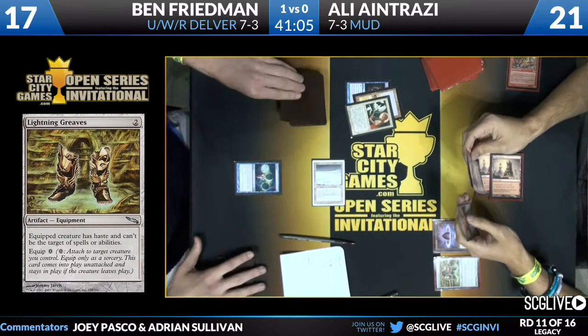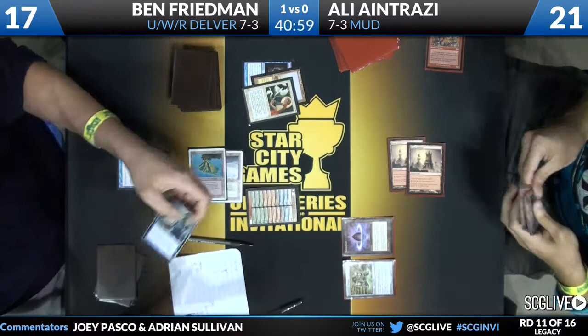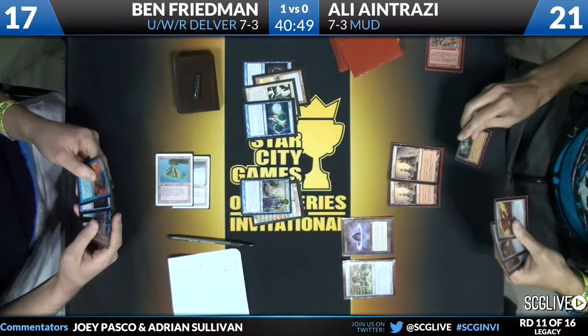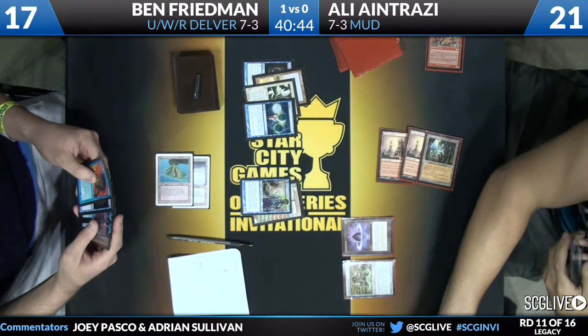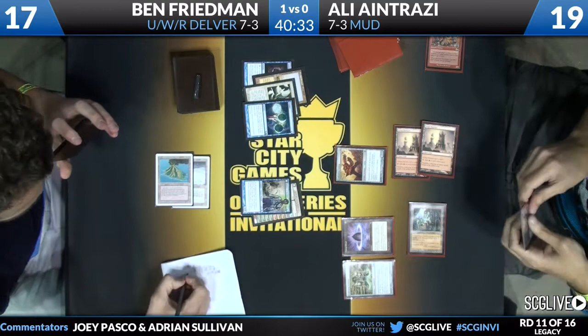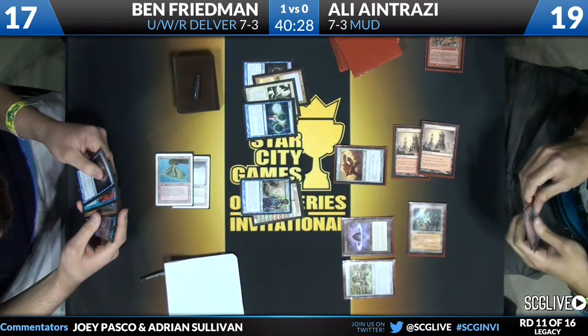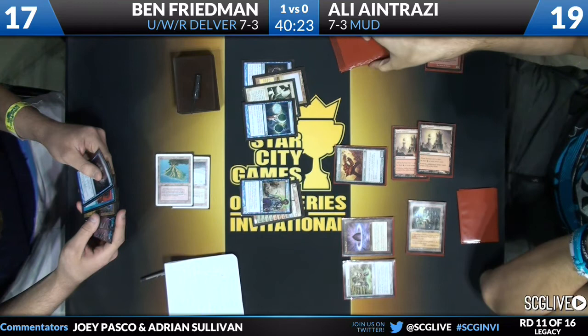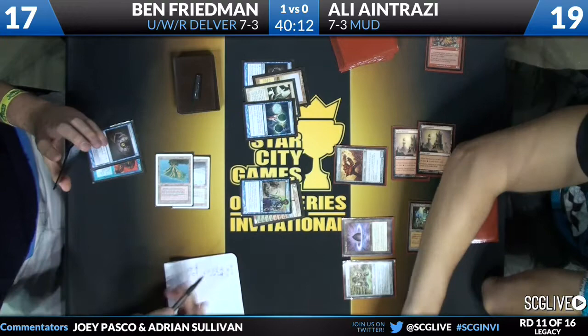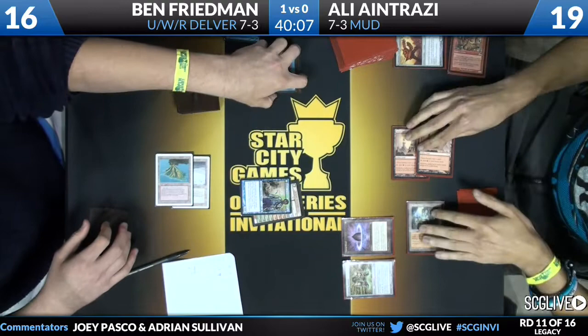A Ponder finishes resolving for Ben Friedman — he draws and casts a Delver of Secrets. Ancient Tomb for Ali. There's four mana — he starts with the Lodestone Golem and can Greaves it up. Force of Will in Ben's hand — good reason to not let that guy hit play. Ali takes two damage from that Ancient Tomb. Ben does have that additional Gitaxian Probe, which he exiles to Force of Will to counter the Lodestone Golem. Lodestone Golem is countered and Ali passes the turn.